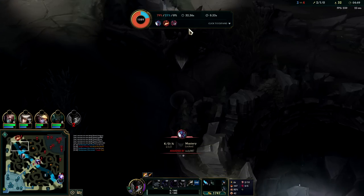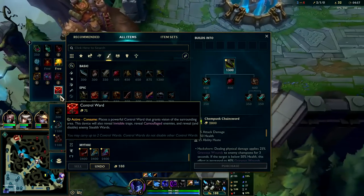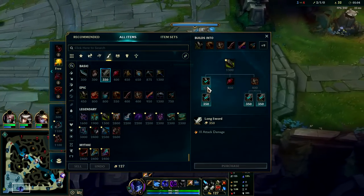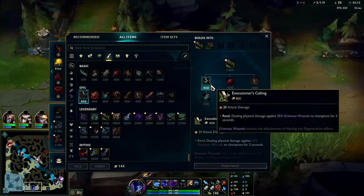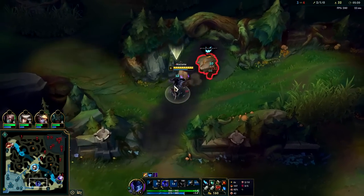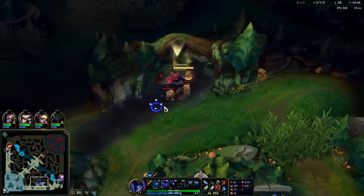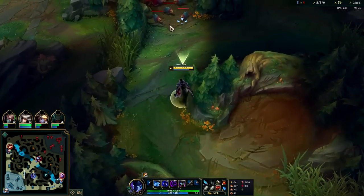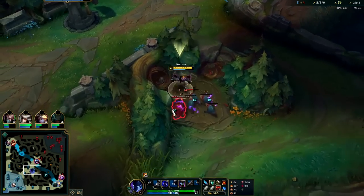We got the Trundle flash, so it's not bad. We'll look for Executioner's first — it seems weird to rush it, but the item has been tweaked to 20 base, 80 AD which is very high, the same as Caulfield's. So Executioner's is a great first item buy. We're not going to buy boots pre-6 on Nocturne — since you're level 6 it doesn't matter, you can close the distance. Since we soaked two minion waves worth of XP we just hit level 6 at 5:30. If you soak one wave you'll hit it pre-7:30; two waves often gets you there pre-6 minutes.